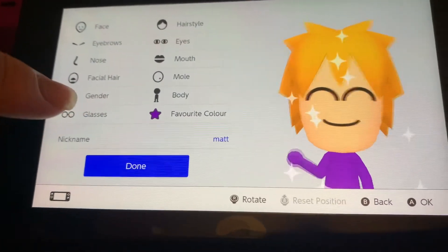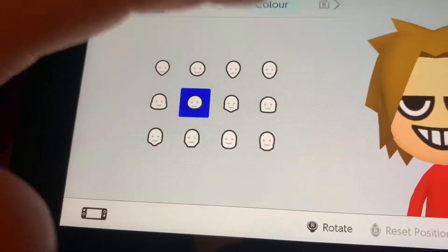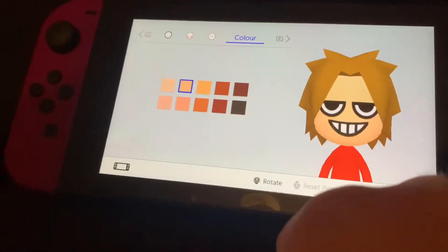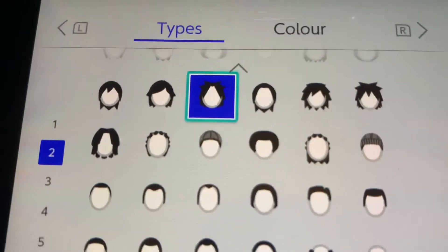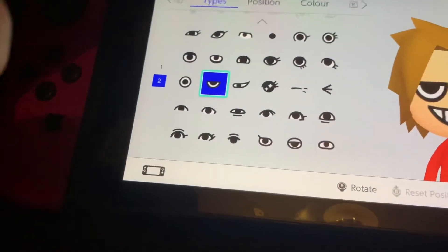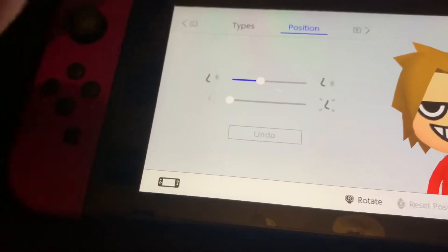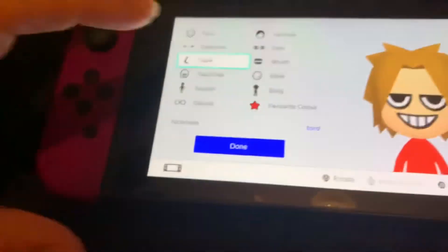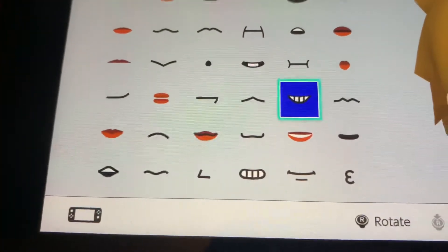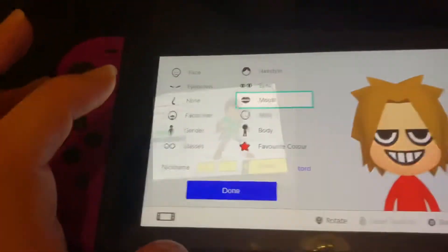Now it's time for the last one — Toad. Here is my Toad. We have that face with that color. We have that head style. We have no eyebrows. These eyes. Nose — same thing. End of the mouth, his teeth showing. I hope this is good. So that's about it.